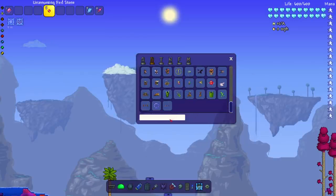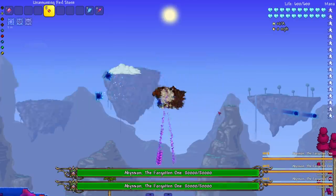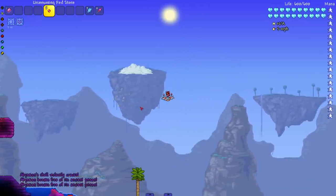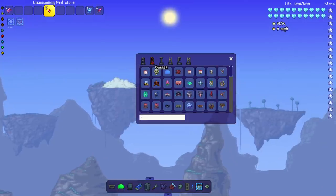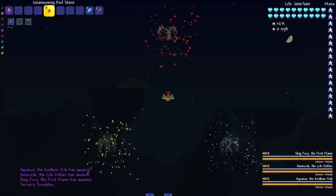I'm gonna spawn all three phases of Abyssion and see if any of them live. Whoa, it felt like those things actually died rather than just turning into bubbles. You'd expect the Thorium mod bosses to be weak to everything since it's the mod's own item. Let's go ahead and take on the Primordials.